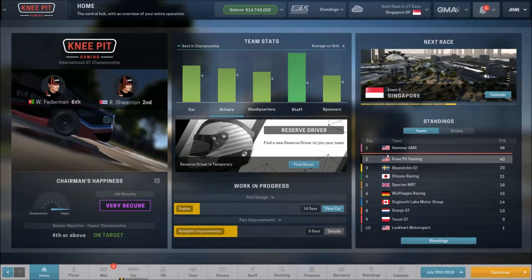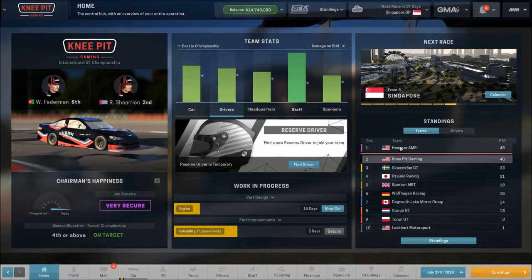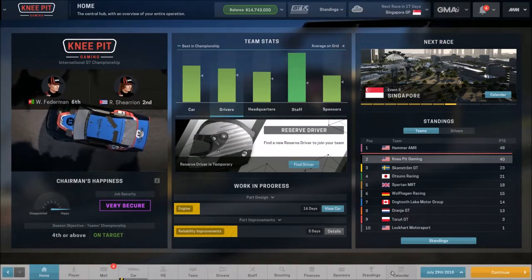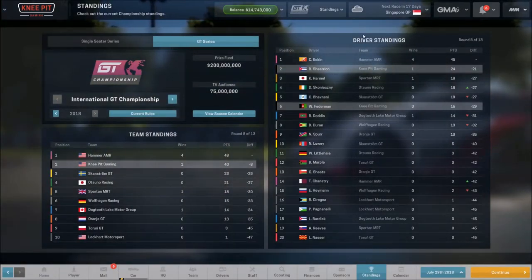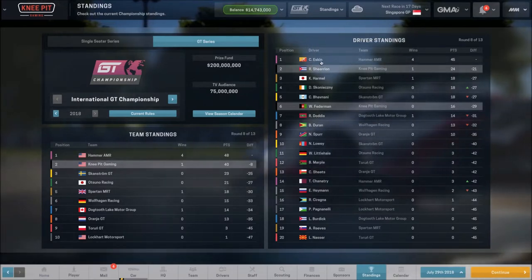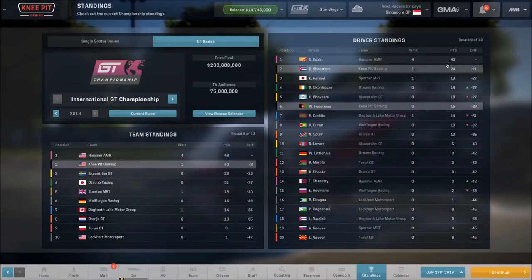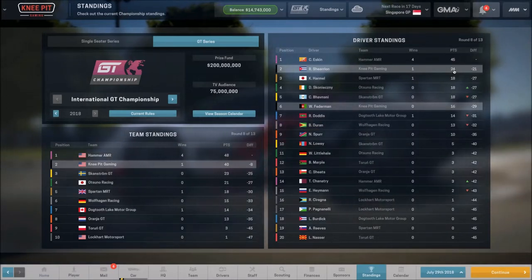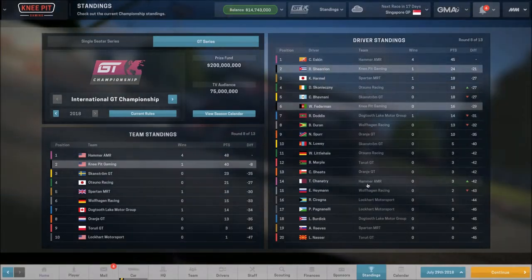A very nice showing for the Americans at this point in time. But it also goes to show the difference in how the teams are constructed. Looking at driver standings, Eskin — a great driver — has four wins and 45 points, nearly double the next competitor. But we have to go all the way down to 14th to find the other Hammer driver, with a mere three points on the season.